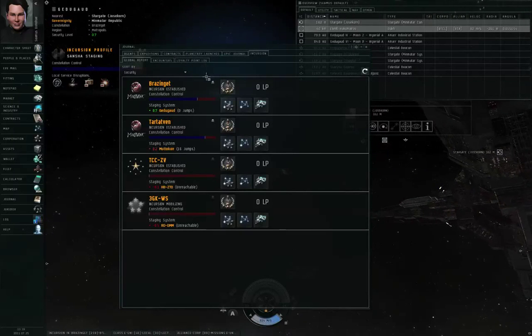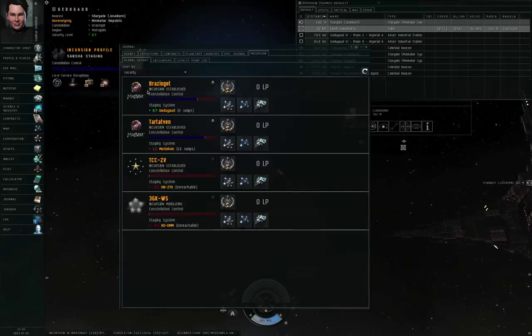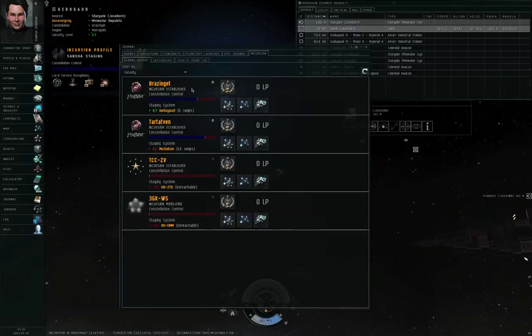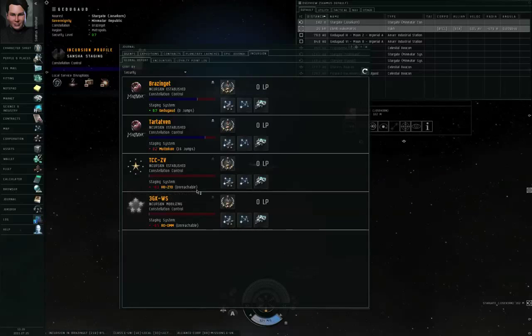So you get your ISK right away and your loyalty points later if the supercarrier is defeated. The time limits are expressed in three phrases: when it first appears it'll say Incursion established; after a number of days it switches to Incursion mobilizing; and another couple of days after that it'll say Incursion withdrawing. When it says Incursion withdrawing, you have less than a day to defeat the Sansha supercarrier before the incursion withdraws on its own — and Concord considers that a loss, throwing out everybody's loyalty points for that constellation.